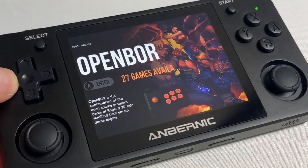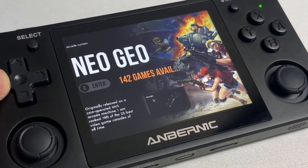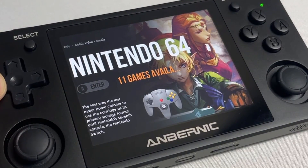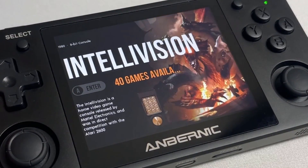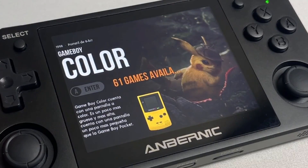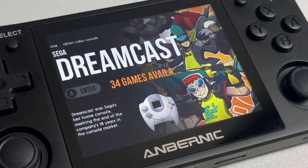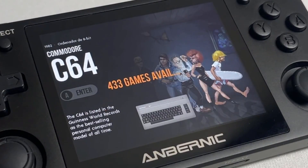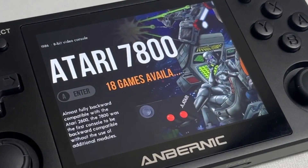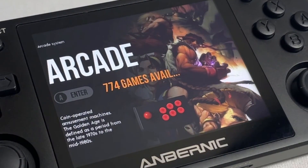Same goes with Sega's handhelds and consoles such as the Sega Master System, Sega Genesis, Sega Game Gear, up to Sega Dreamcast and PlayStation 1. Besides these, it also comes along with Atari and Amiga consoles, SCUMM Virtual Machine to emulate click-and-point adventures like Monkey Island or Day of the Tentacle, OpenBOR, a big set of older 8-bit systems like Vectrex and ColecoVision, and a special category for MS-DOS and Doom Engine based games. And it also supports a big set of arcade games.